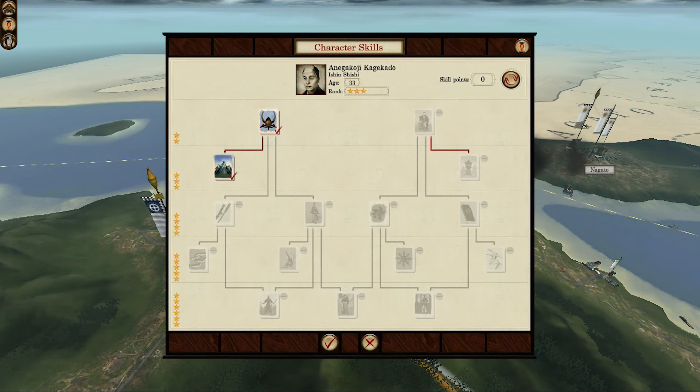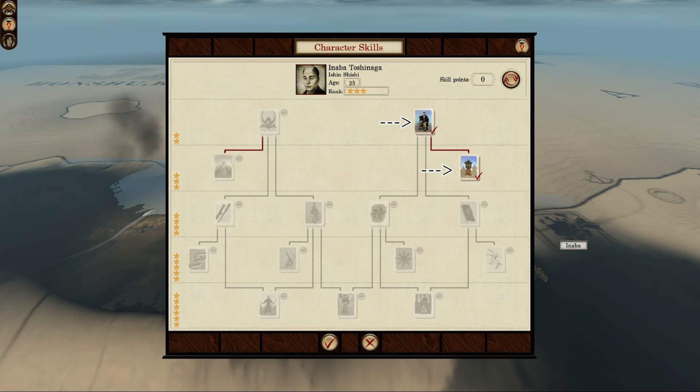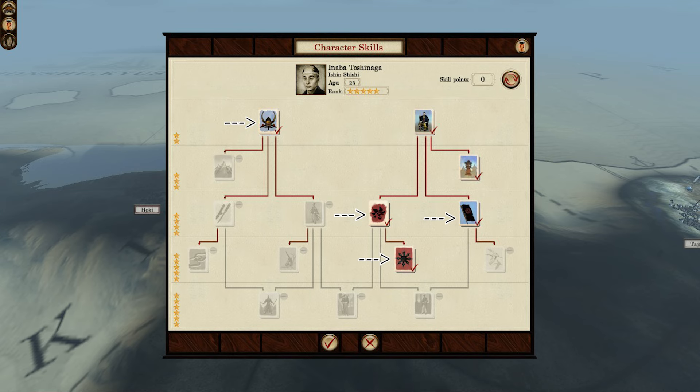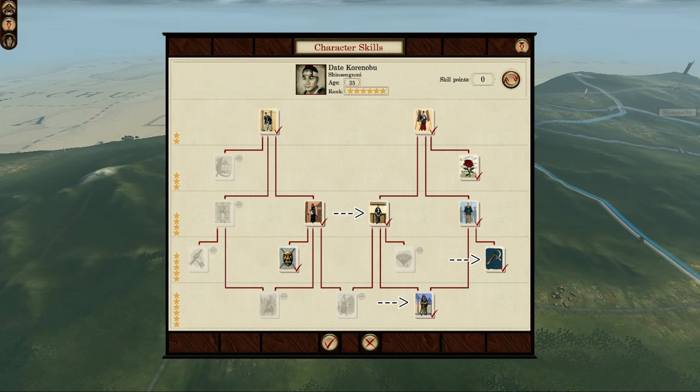There's a lot to cover, so buckle up. For Aggressive Isshin Shishi: pick this at 2-3 stars, pick this at 4-5 stars, and pick this at 6 stars. For the Defensive build: pick this for 2-3 stars, pick this for 4-5 stars, and this for 6 stars. For Aggressive Shinsengumi: pick this for 2-3 stars, pick this for 4-5 stars, and this for 6 stars.